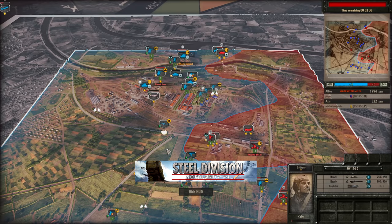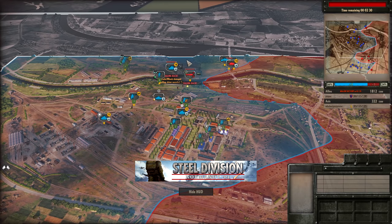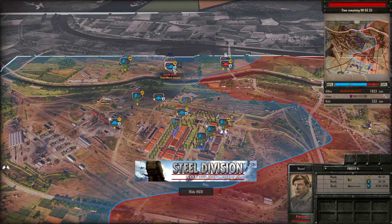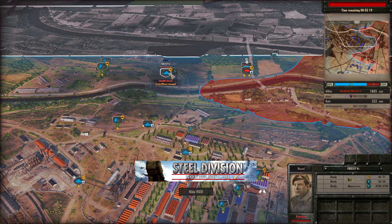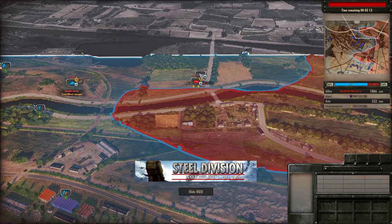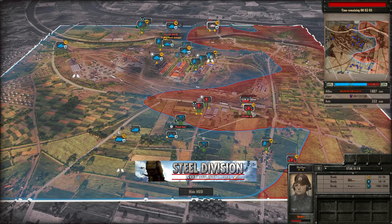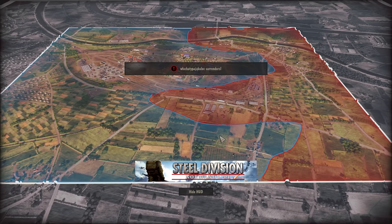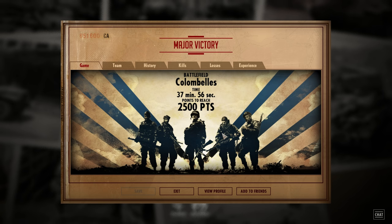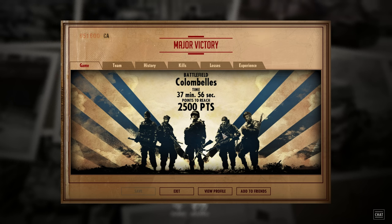Stug 3 is winning an engagement against the Firefly, which is something you don't see very often, especially considering the Firefly has 1200m range and the Stug 3 only has 1000m range. Stug 3 is forced to clean up this M5 half-track that's being cheeky, and it will go down. The 88 has been pinned on the bottom side, Cromwell 6 taking care of that. Artillery coming in onto the other 88. But after 37 minutes and 56 seconds, player is victorious in this best of three. We could not ask for a better game for the third game in this series.